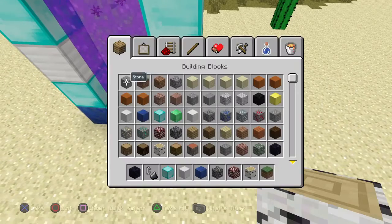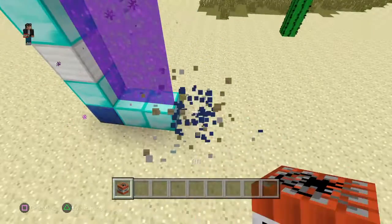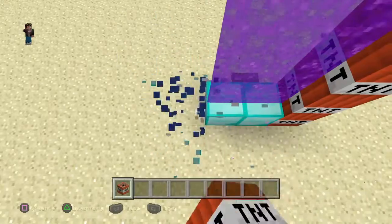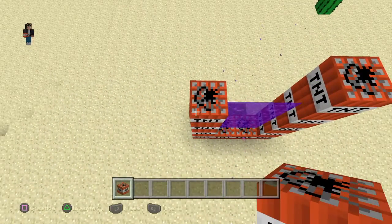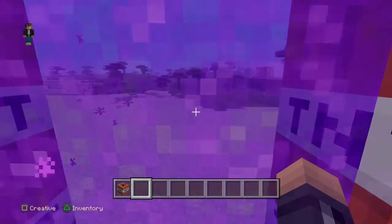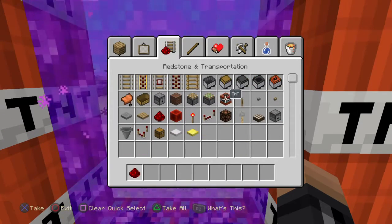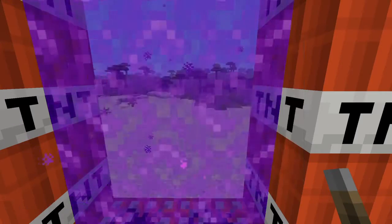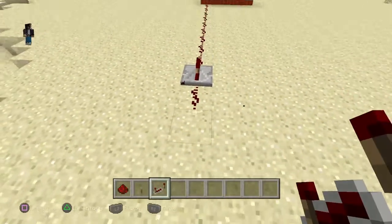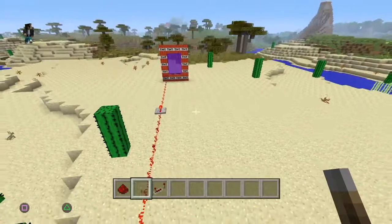You can even put TNT around it, which is really cool. Watch. And while we're doing this, I'm going to be showing you this thing explode. So let's see if this thing explodes, shall we? We're going to need redstone — that and that — and we're going to have to hook it up. Okay, let's watch this. There we go.